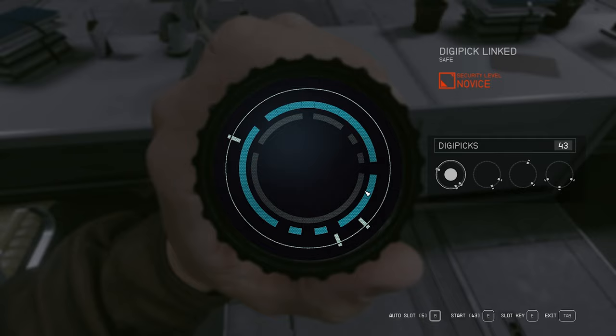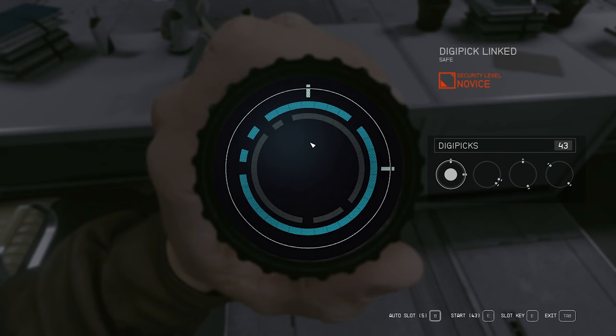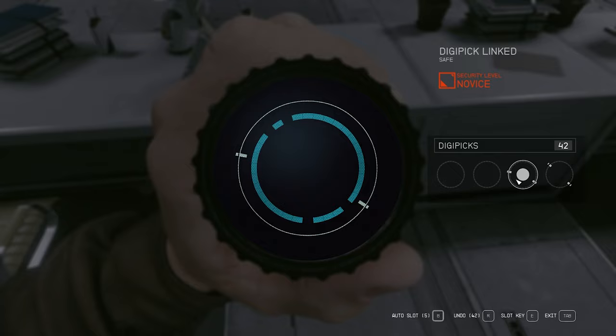When you first get lockpicking — Security in the skill tree — the outer ring is white. Once you get Security to rank 2, rings start turning blue when a pick can be slotted there. If the outer ring is blue, that key works on the outer ring; if only the inner is blue, use it there. This helps you unlock faster. Line them up, verify they work before pressing E to slot the key, and it's done.